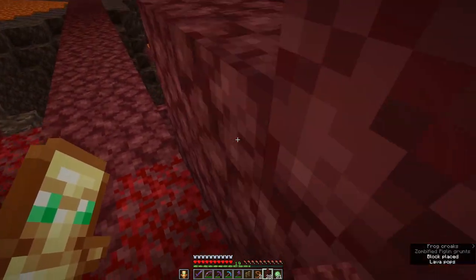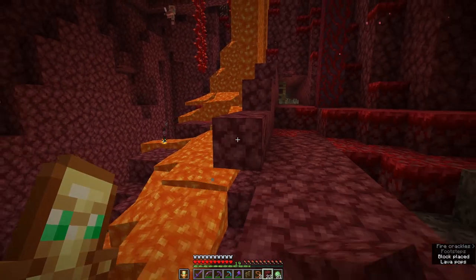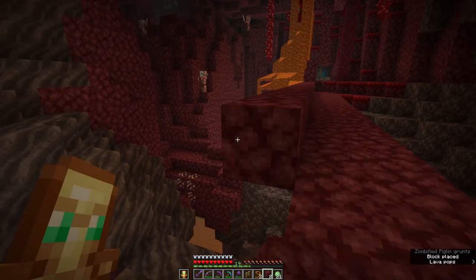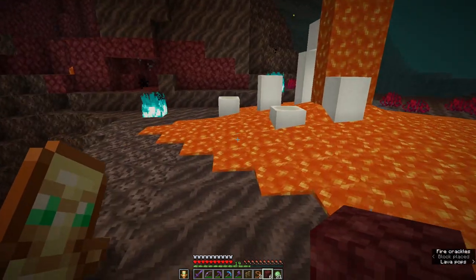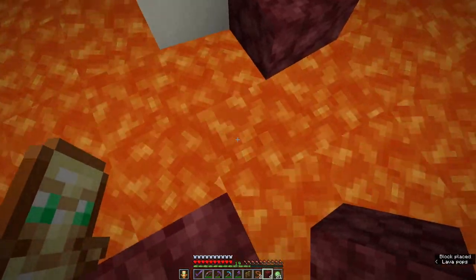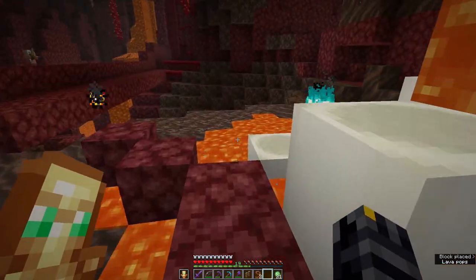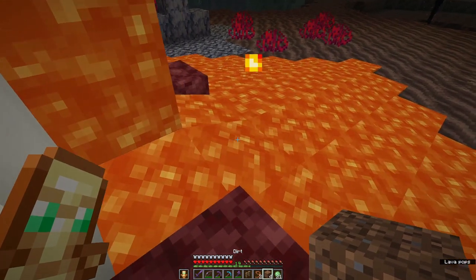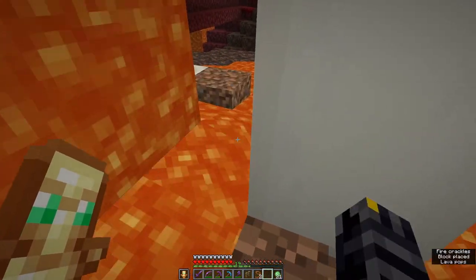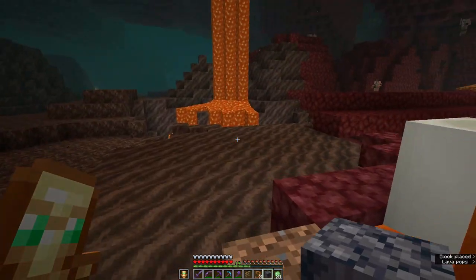They spawn in bastions — specifically treasury bastions — spawning with a specific magma cube spawner. And we're in luck because I saved the spawner where I looted that bastion.